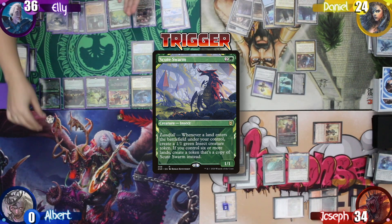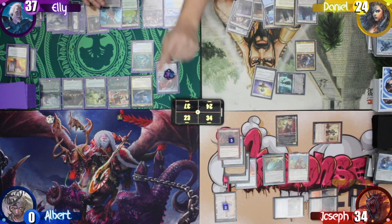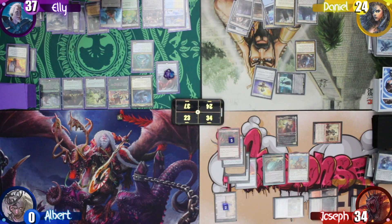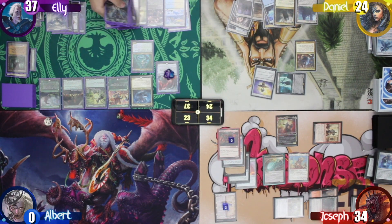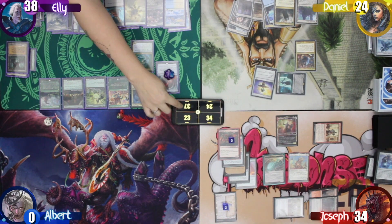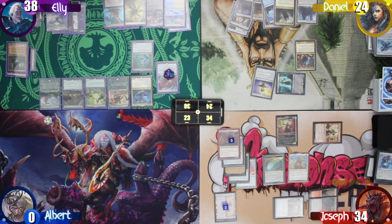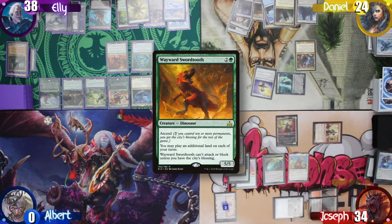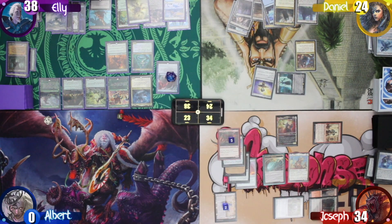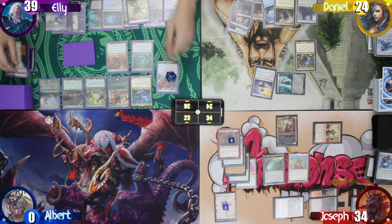Ellie's engine is now going. She cracks the Misty Rainforest for a Savannah, triggering Tatiova to draw and Scute Swarm to double again. A Breeding Pool comes in, she shocks it in. Trigger, trigger, trigger — Scute Swarm keeps doubling. She plays a Wayward Swordtooth, drawing a card. She uses the last Mana Drain mana and casts Avenger of Zendikar, triggering Chulane to draw a card. She plays a Canopy Vista — trigger Tatiova, trigger Lotus Cobra, trigger Scute Swarm. Scute Swarm continues doubling with each land played.